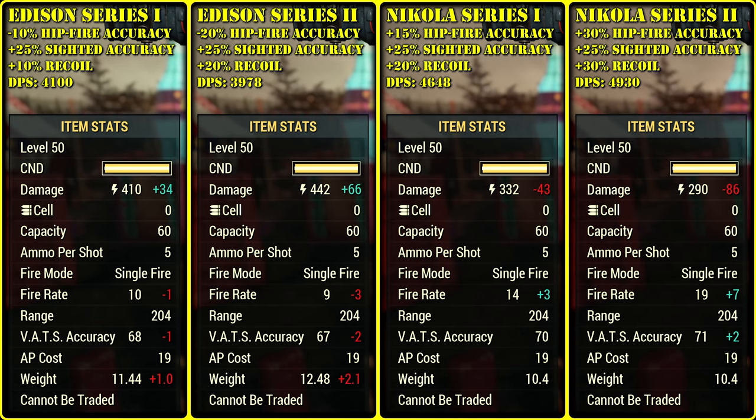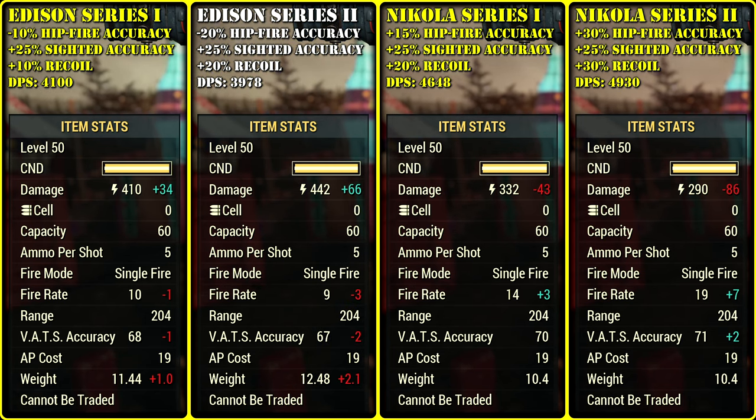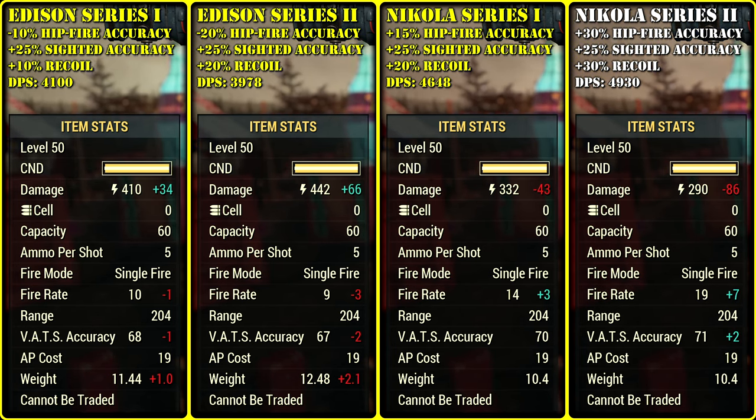Let's check barrels. I'd still go with higher damage since less ammo used is better in my book, but Nikola Series 2 has better DPS here. It depends on the damage resistance we're dealing against. For VATS crit I'd go with Nikola 2; for free aim I'd go with Edison 2, since I'm not sure I'll just spam energy balls anyway. With Nikola 2 we're going to spam crits for sure.